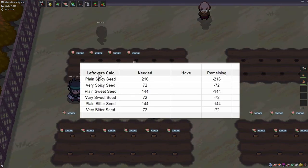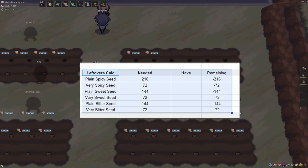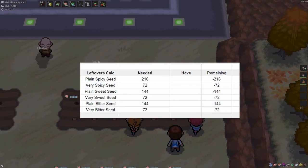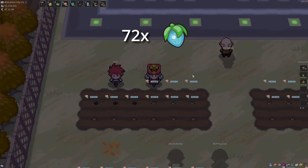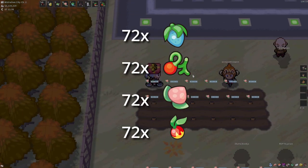Before starting, I make sure that I have all the required seeds to make a batch of Lepas to plant in Milstertal Town, which are 72 slots. So I am planning to plant 72 rose, cherry, pecha, and Lepa berries in total.